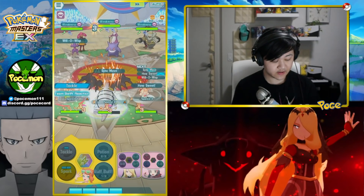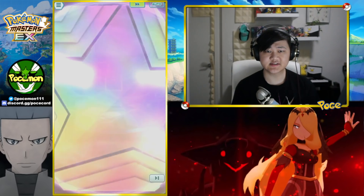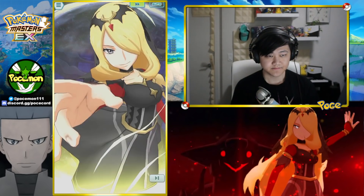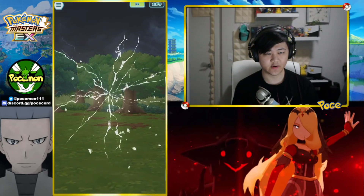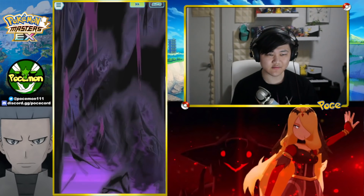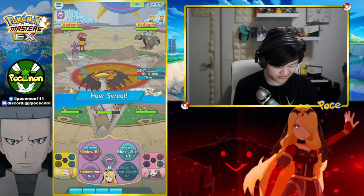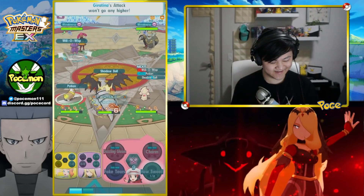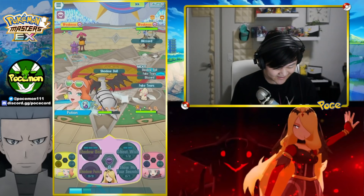Before we sync — hopefully we get a crit, that'd be nice. They're about to Willowisp me, that's unfortunate. Let's get some move gauge fillers in. Okay — Renegade Shadow Force! Love this sync move animation by the way. And the cracking sound — the glass cracking sound sounds really really good too. I know that's a super weird thing to talk about but it sounds cool. I like it.